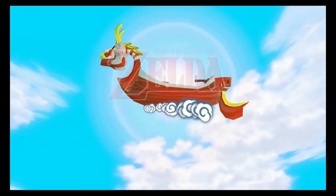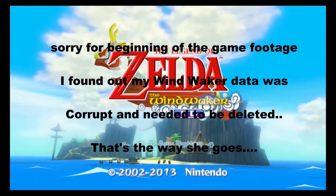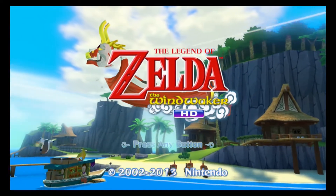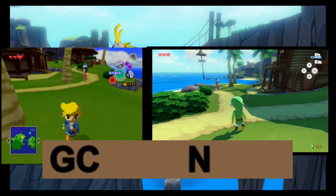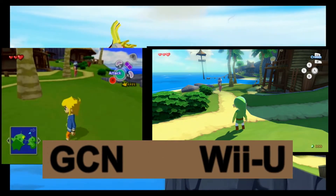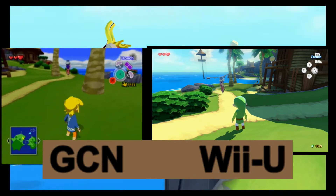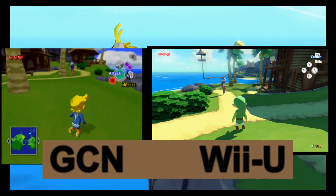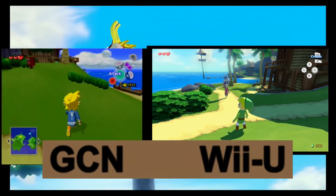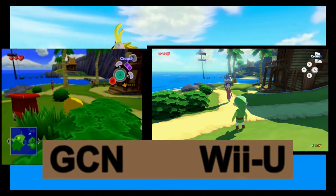Next up on this list is Wind Waker HD — the only remake to make my list, and the only one that really caught my eye because it looks like they really did do a lot of work. As you can see here side by side, it's quite different — you can even see the lady's face just several yards in front of you, whereas on the HD version you can see faces pretty far away. They've made things literally high definition, so it's definitely worth the buy just for that.